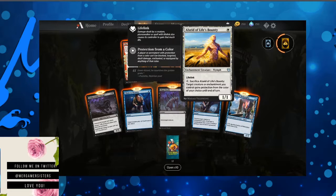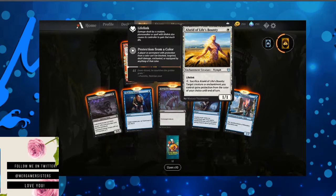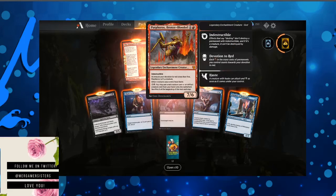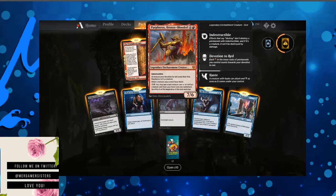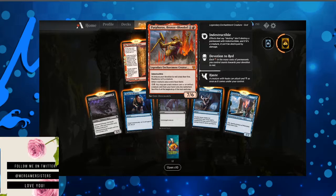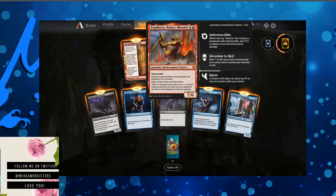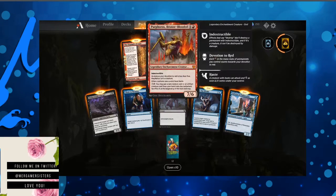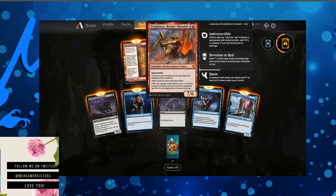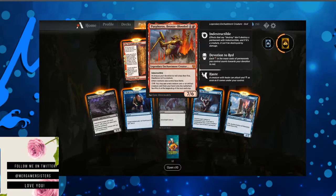Life's Bounty — it has lifelink. Pay one mana, sacrifice. Target creature or enchantment you control gains protection from the color of your choice until end of turn. That's pretty good. Our special rare is a red one — a legendary enchantment creature. Gives devotion to red, indestructible. As long as your devotion to red is less than five, Perforos isn't a creature, so they can't exile it. Other creatures you control have haste. Pay three mana and you may put a red creature card or an artifact creature card from your hand onto the battlefield — a lot like Elvish Piper, except you don't have to sacrifice it.